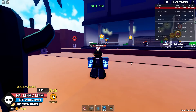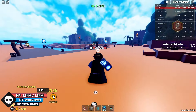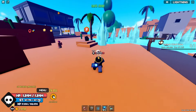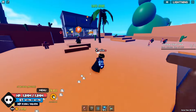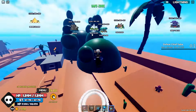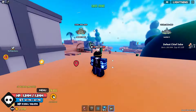All right boys, we're in the second sea now. I'm gonna show you guys how to awaken your landing fruit. So without further ado, let's get started. The first thing you have to do is get this fruit — just spin for it. After you get it, you have to go to Sky Island, which is right over there.